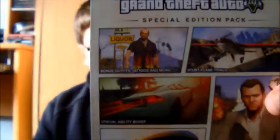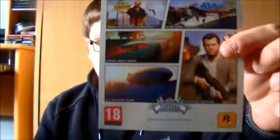Next, I heard you got additional content — and here it is. It's the additional content card. You get a bonus outfit, stun plane trials, speed boost ability, and flying the blimp! I didn't even know about that because in other games you couldn't even fly a blimp — you could see them but you couldn't fly them.